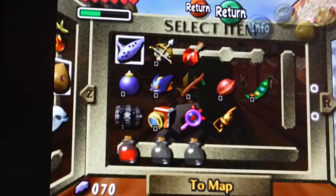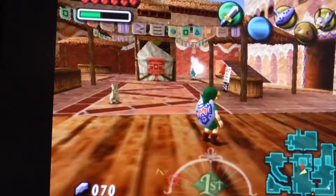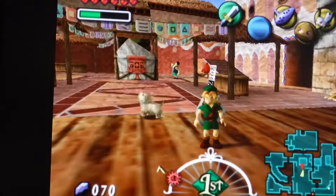Hi there, and welcome to Marky Boy's walkthrough on how to get two of the most useful masks in Majora's Mask: the Bunny Hood and the Stone Mask. Disclaimer note — I already have these, but I am going to show you how to get them.